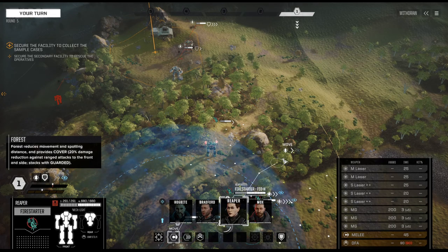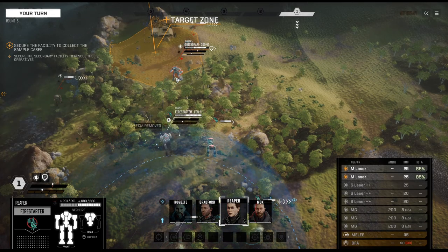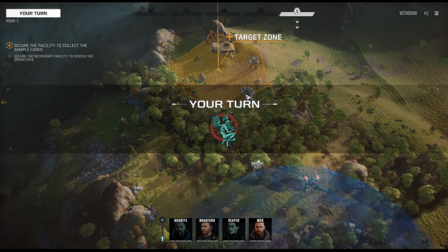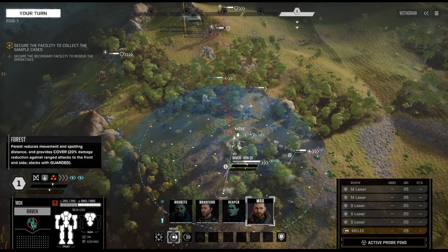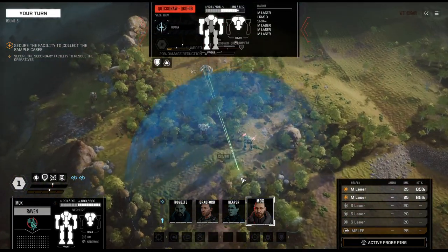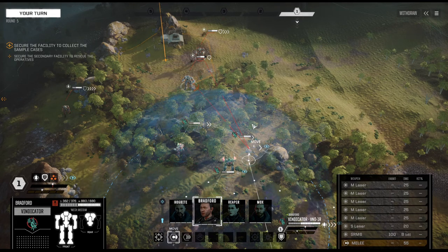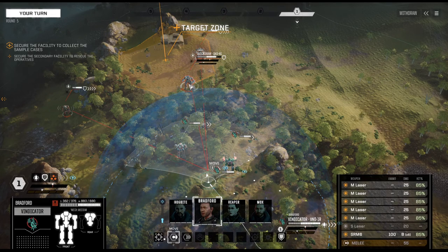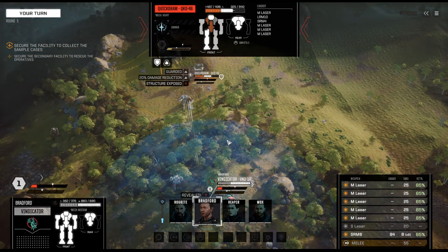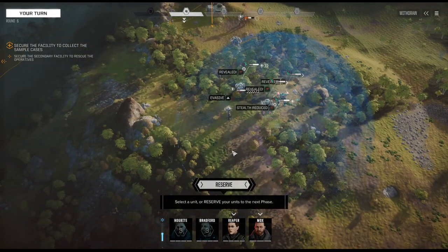We're moving to position. The Fire Starter sees there is another Javelin, and we're continuing to harass the Quick Draw. The Vindicator is the last one to act — let's move it up and give the Quick Draw a hard time. Fantastic, structure is exposed, we got a solid first turn. The Javelin poses a bit of an issue but we can deal with that.